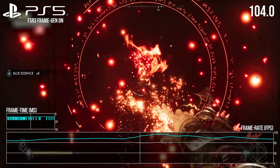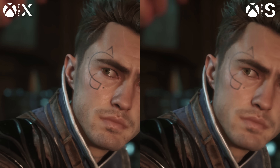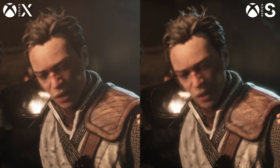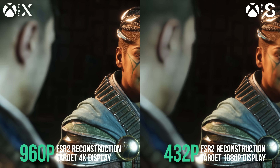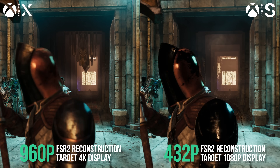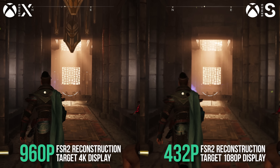Let's move on to Series S, because here's where things get very interesting. The Series S has a whole host of savage visual cutbacks compared to the other consoles — it's a really unattractive game owing to a very low base resolution, paired-back effects and detail. However, bizarrely, it runs a lot faster than the other versions. PS5 and Series X render at 960p internally before FSR2 upscaling, but astonishingly Series S is just 432p internally — meaning the premium consoles have something like a 4.93 times increase in overall resolution. This is one of the biggest resolution divides I've ever seen.